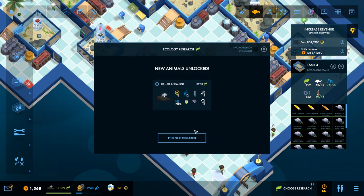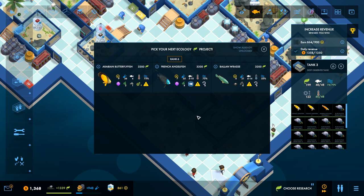We've got Frilled Anemone. Balan Rass, French Angelfish - active swimmer, may eat or damage Stony Coral, Soft Corals, Gorgonians. So Angelfishes are jerks. What about the Rass? That's just Crustaceans.